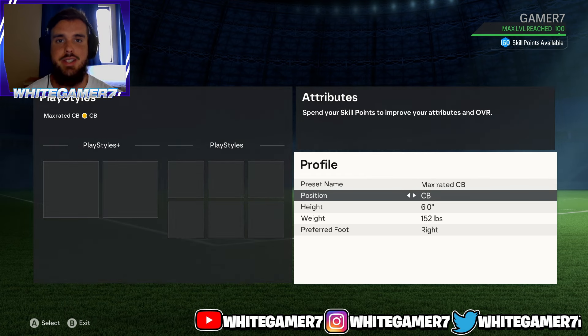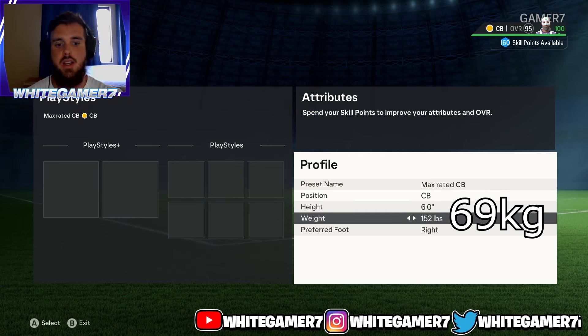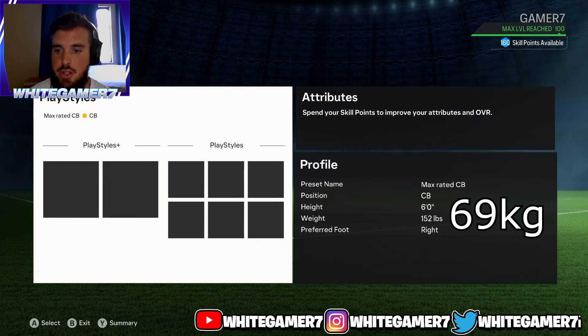For your position, you're gonna go with center back. Height, we're gonna go with six foot — you have to go with six foot if you wanna be max rated. The weight, we're gonna go with 152 pounds.